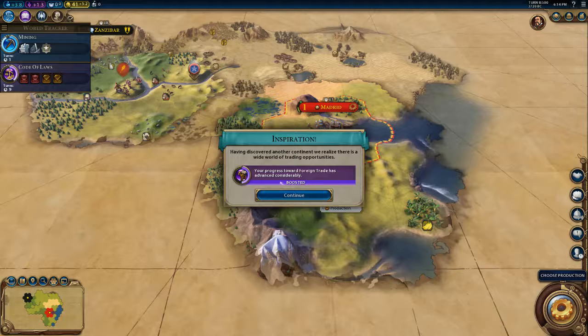Because apparently we discovered a new continent, we boosted our foreign trade. And I think that's going to run me out of time, so I'm going to stop there. I'll come back and do one more short episode to cover our next couple turns and see what other opening game information I can provide.